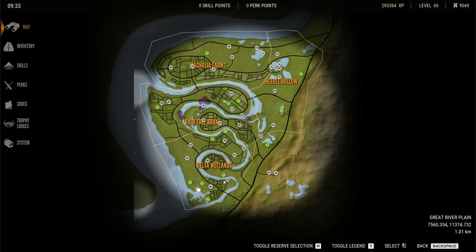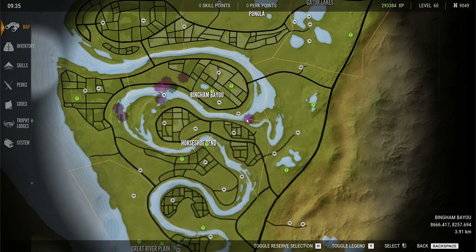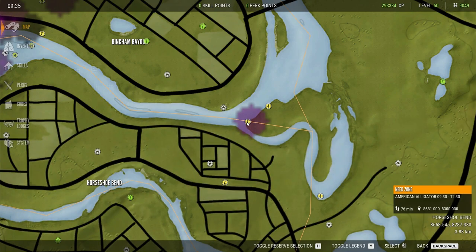Depending on the time you visit these areas is what the gators will be doing. If you go early, like 9 till about 10, they'll generally be in the water. But if you go around dinner time, about 12 o'clock, they'll generally be on the bank — and sometimes it's a lot easier to hunt them on the bank than in the water for obvious reasons. The river that runs through the middle of the map has gators in literally all parts of it, but it just depends whether you've got females or males. This location here is one of my favorites because there's normally at least two males on this bank.